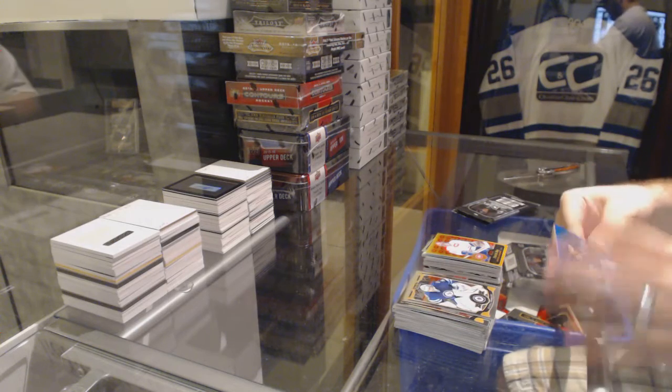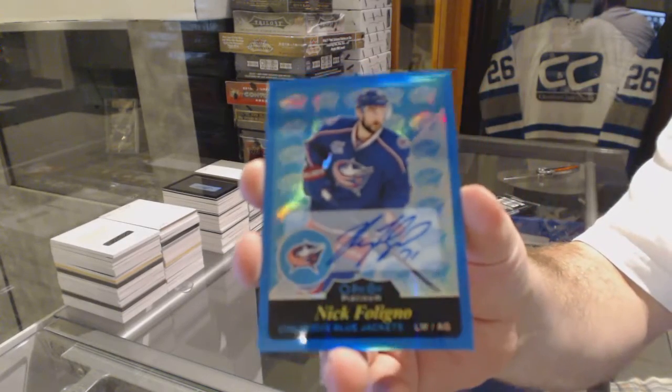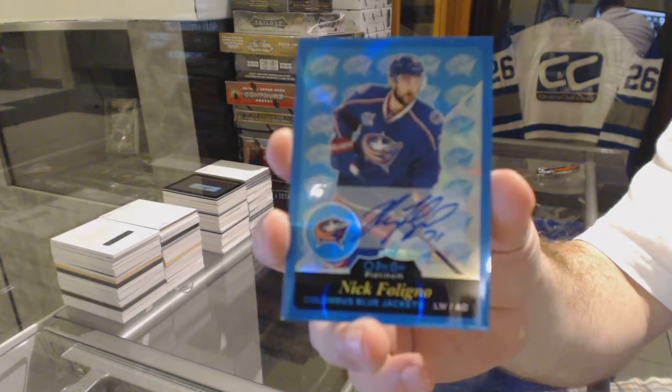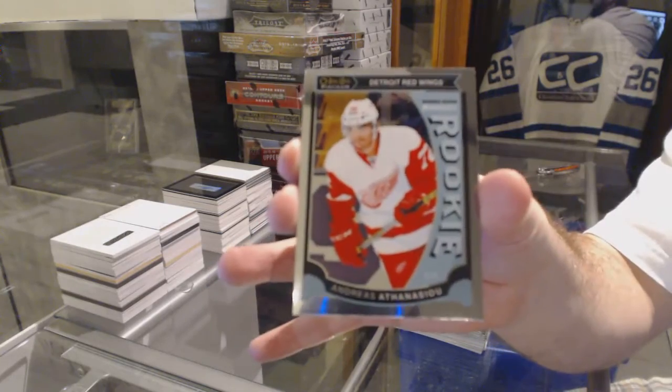We've got a Retro Blue Autograph of Nick Foligno. And a Marquee Rookie of Andres Athanasiu.